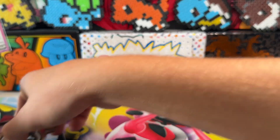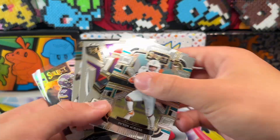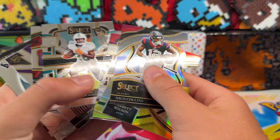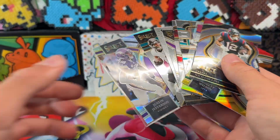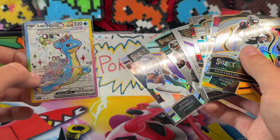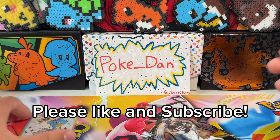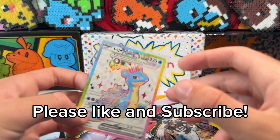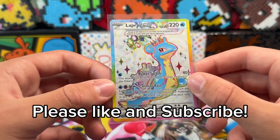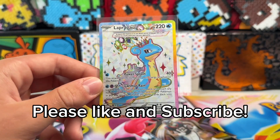Just put in the comments what you think. From the value pack, we didn't have anything crazy but we had a lot of good rookies. I'm kind of leaning towards the value pack but it's up to you guys to decide. Thank you guys so much for watching — please like and subscribe. Let me know if you want to see more Select, more football, more Stellar Crown, and I'll see you guys in the next video.